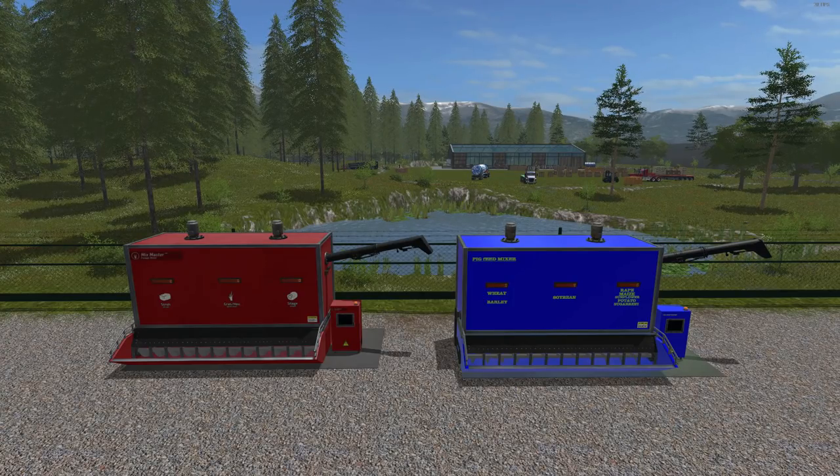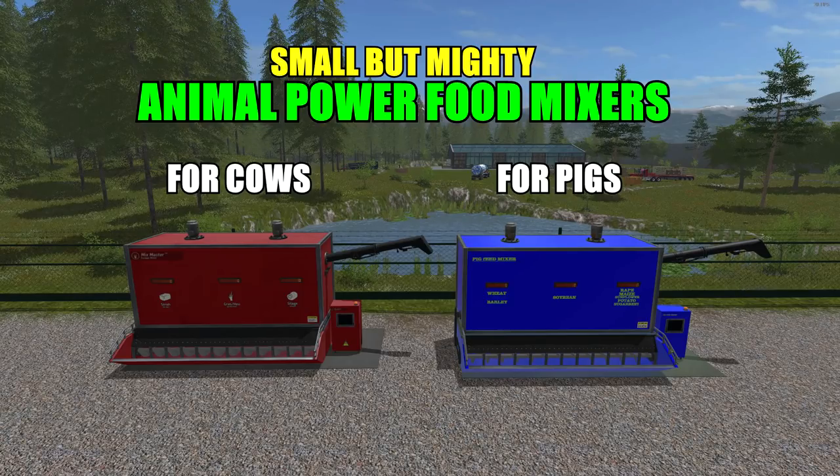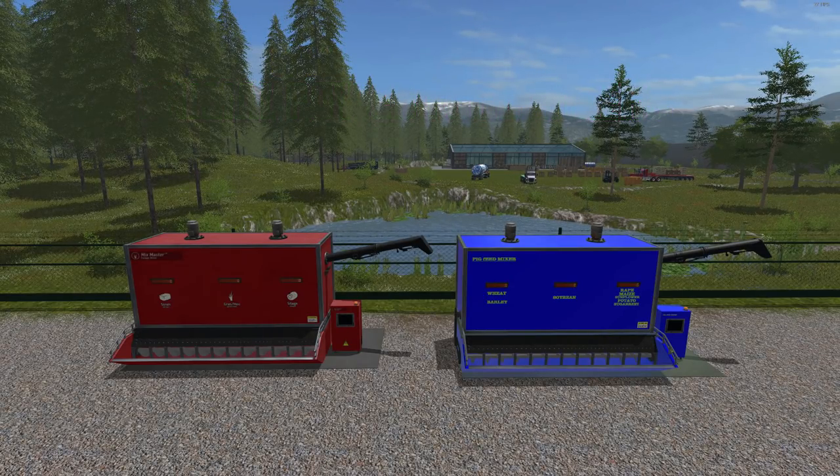Look how small they are. First up we'll be taking a look at the Placeable Mixmaster Cow Forage Machine — file size is 16.57 megabytes. Next we'll be taking a look at the Placeable Pig Feed Master Pig Forage Machine — file size for that is 12.57 megabytes.